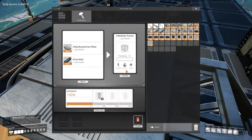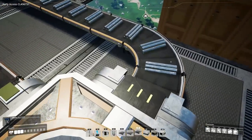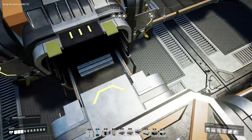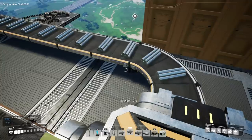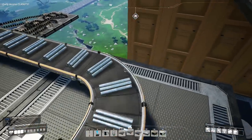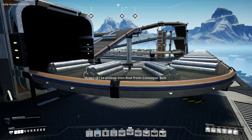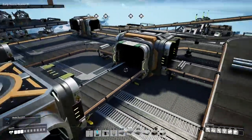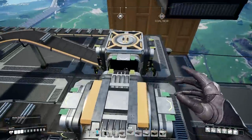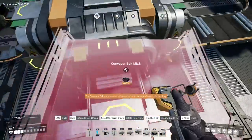It seems to be about 2 iron rods short. Why is this stuttering? It should never stutter. Is this belt the problem — does this need to be a Mark 2? Actually it seems the issue is the input was stuttering on the way in because of this re-merge. Let's try adjusting this connection. Looking better now — 10, 11, come on — there we go. Perfect, that fixed it all. Beautiful.